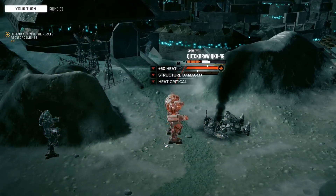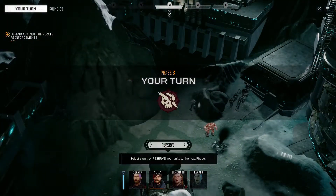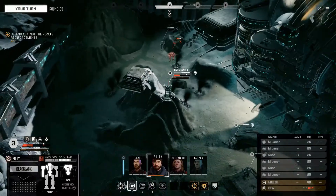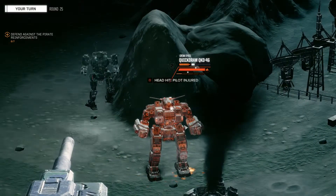So with his first turn I hit him with all six flamers causing 60 heat damage, taking him over his heat threshold, causing extra structural damage for that, and he's just at the very tip of the top of his heat now.